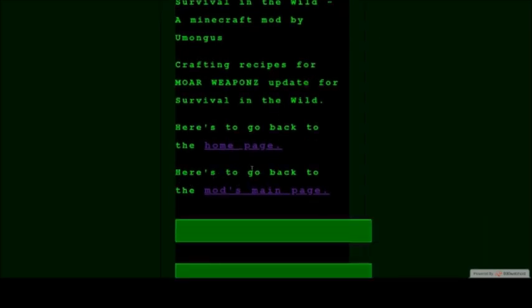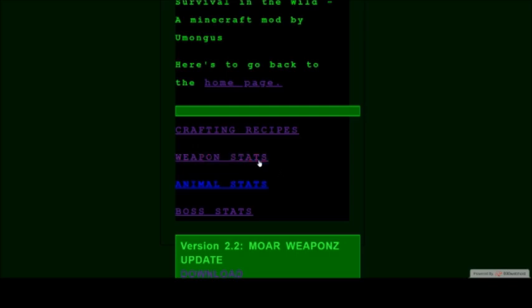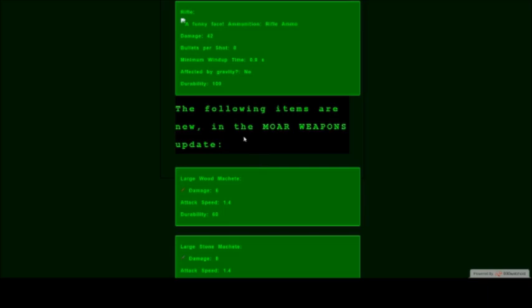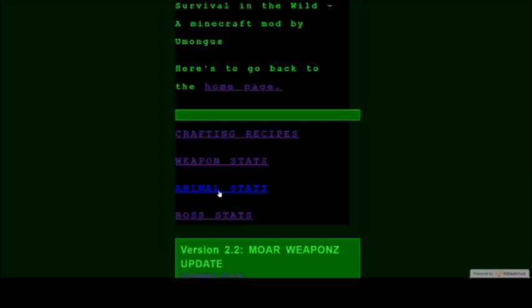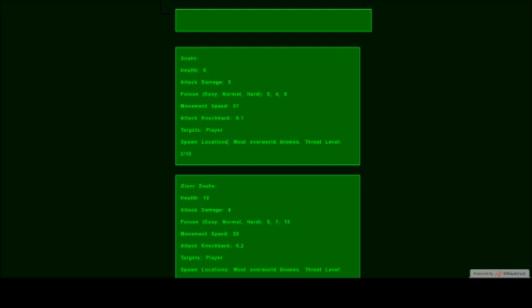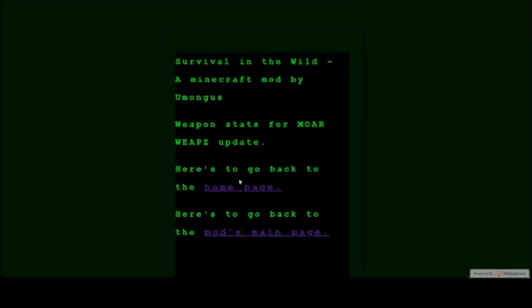For each page, there's a link to go back to the mod's main page, which you can click to return there. You can also click on the weapon stats to see the stats of each weapon, including a section showing the new weapons added in this mod. You can also find the statistics of each creature in the game mod.